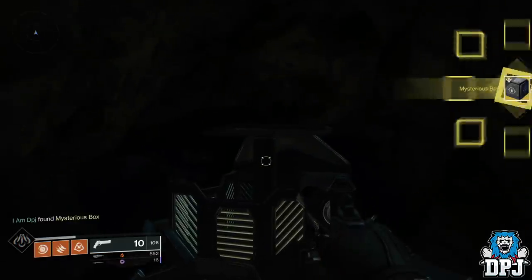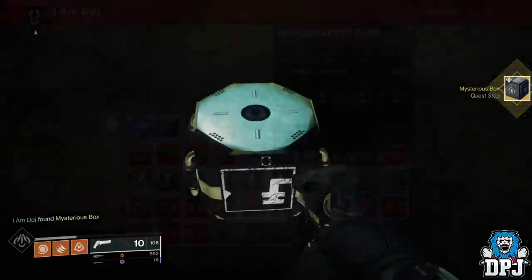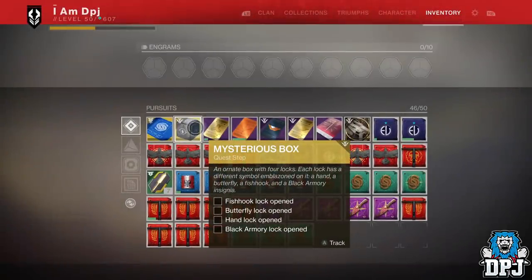It's called the Mysterious Box, and the exotic quest requires the following: an ornate box with four locks, each lock having a different symbol emblazoned on it — a hand, a butterfly, a fishhawk, and a Black Armory insignia. These all represent, I'm guessing, boxes you have to open.